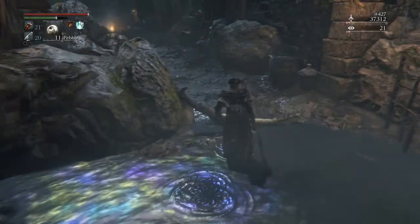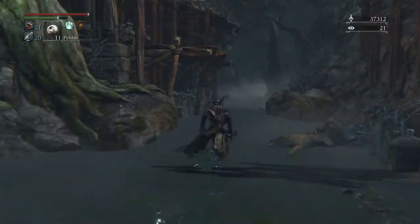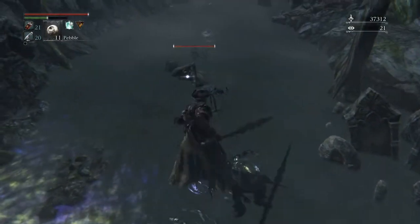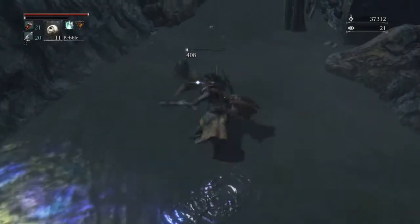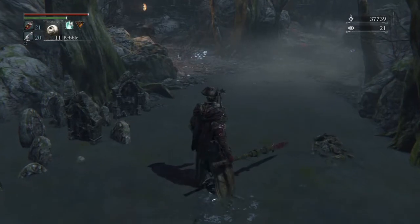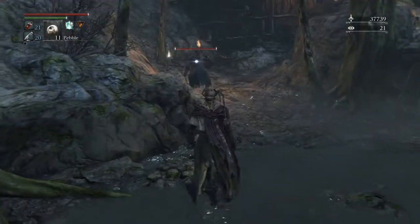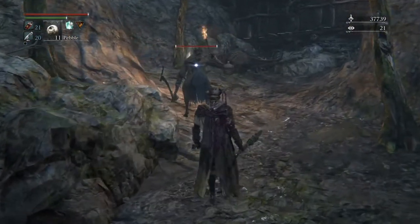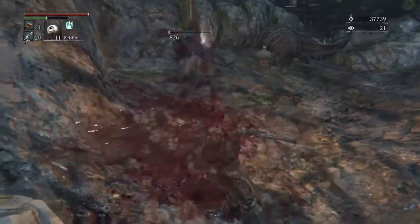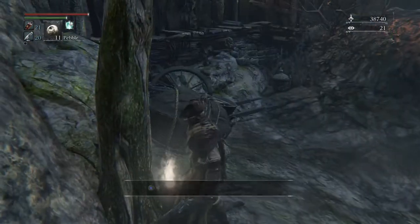Don't use fire weapons in here, you're going to regret it. He had a blood vial — thanks for the blood vial. He's dead. Don't come in here with that torch buddy. Slowly make our way over to this guy, kill him. He's usually up here right next to the tree. Grab these twin bloodstone shards.